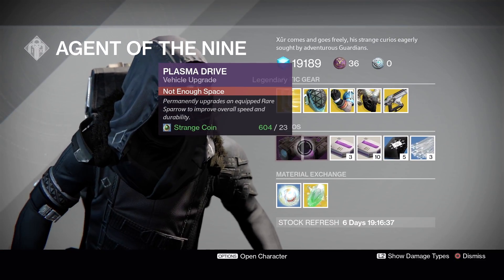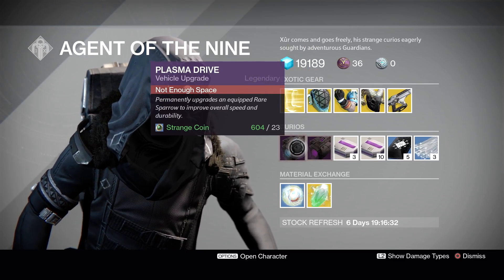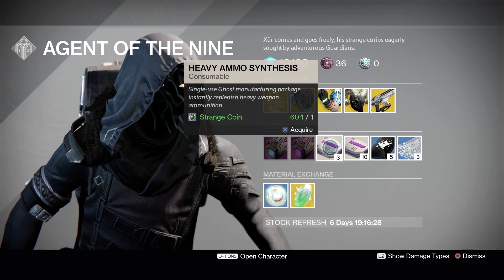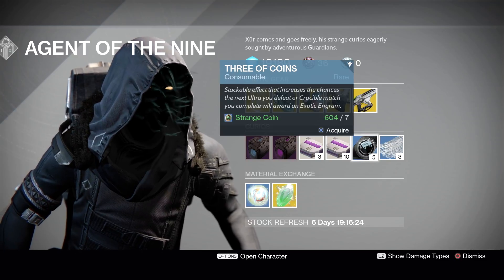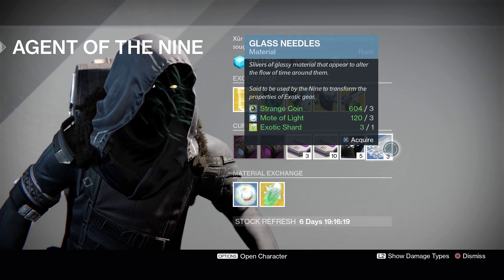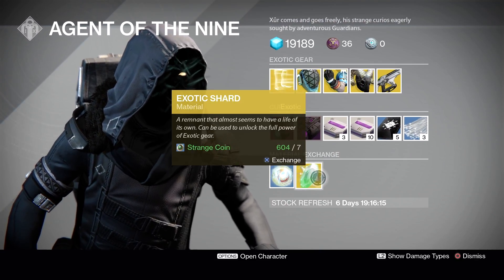For curios, we've got the Plasma Drive and the Void Drive to upgrade your blue rare sparrow to legendary status and change the color of its contrail. We've got Heavy Ammo Synthesis — three for one strange coin, or ten for three strange coins. Three of Coins for seven strange coins. Glass Needles for three strange coins, plus three Motes of Light and one Exotic Shard.